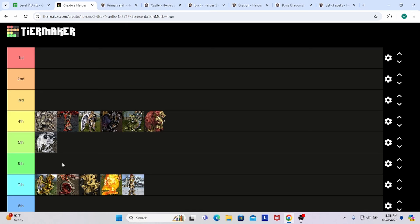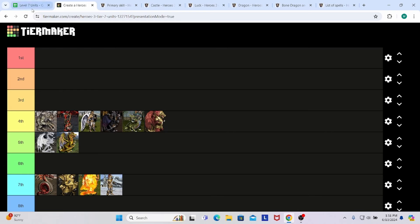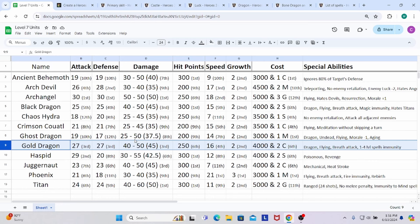The eighth unit is the Gold Dragon of the Rampart faction. They have 27 attack and 27 defense — 3rd place for both — looking good. They are also in 3rd place for damage, only behind the Titan and the Archangel, with 45 average damage. Hit points are 250 — not 200, not 300, solid. Speed is 4th place at 16 — only slower than the Phoenix, the Archangel, and the Arch Devil — essentially able to put them anywhere on the map and still reach the opposite corner. Cost is pretty standard — 4,000 gold and 2 crystal, a common cost for level 7 units.